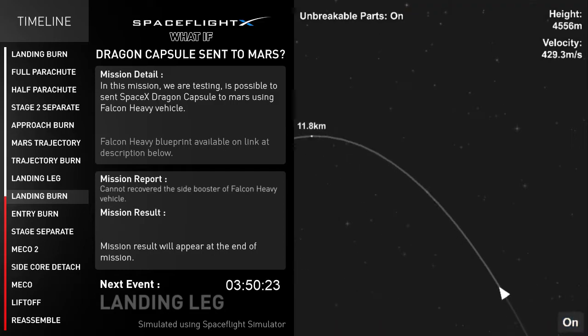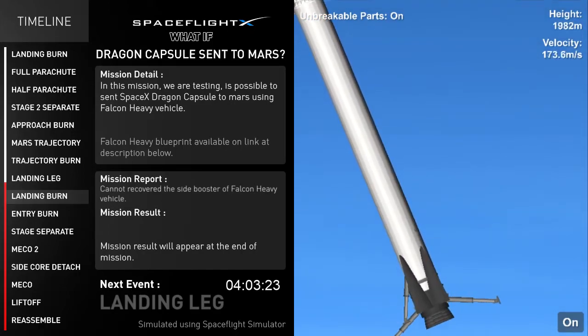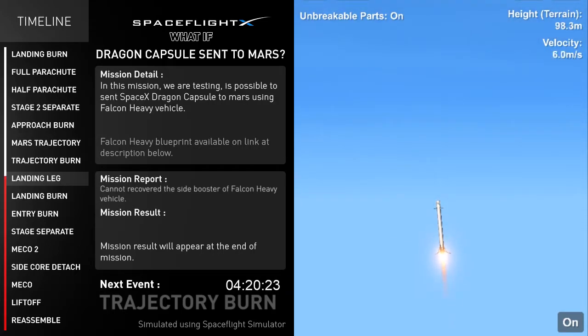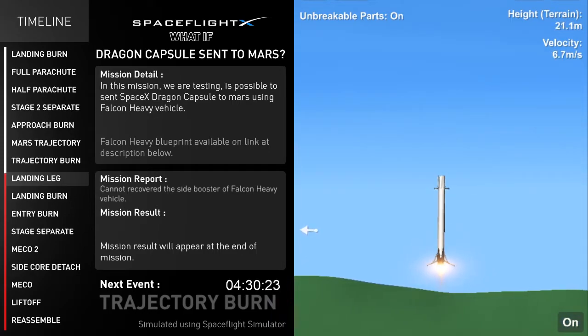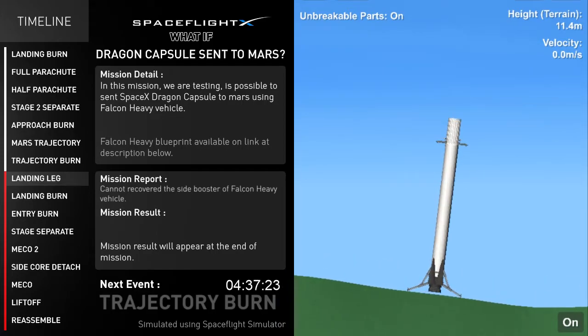Landing burn started, and landing burn started to reduce falling velocity. Landing to the ground — before landing, and for a moment, landing legs deployed. Core has landed and is ready to return to the launch site.